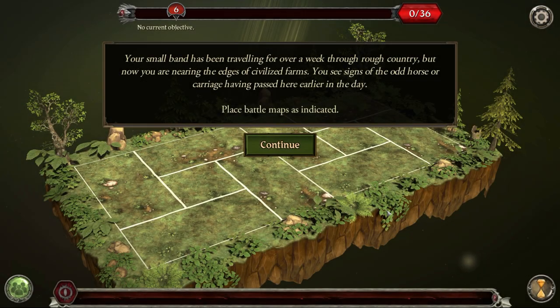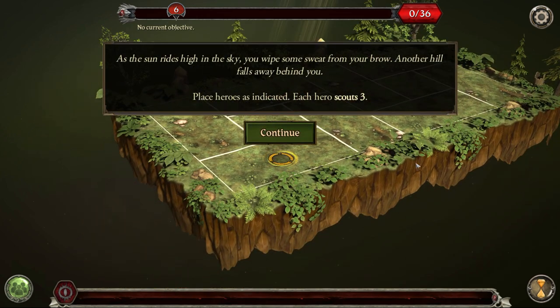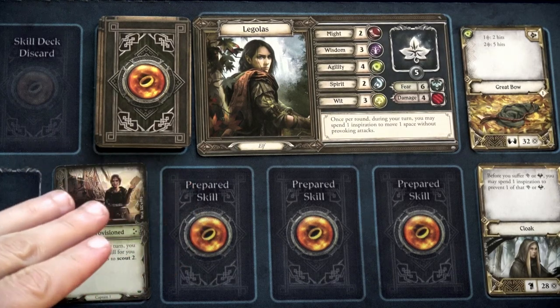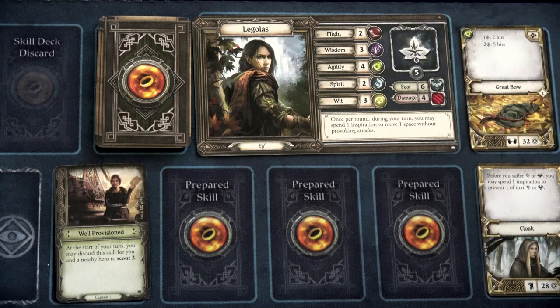Your small band has been traveling for over a week through rough country. You're nearing the edges of civilized farms with signs of horses or carriages having passed earlier. Place the battle map as indicated. As the sun rides high in the sky you wipe sweat from your brow. Place each hero as indicated, and then each hero will scout three.